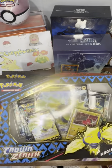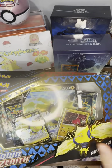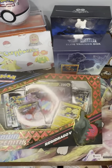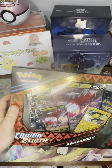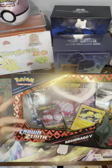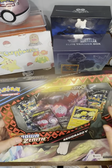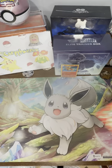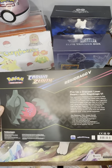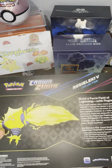So this is the Regieleki collection. It comes with four booster packs of Crown Zenith, comes with Regidrago, and Regieleki V, and of course the Regieleki V Jumbo card. And then we have the Regidrago V collection. Again, the Regidrago V on the front and the Regieleki. I'm not really sure why they reversed them, but whatever. Here's the Jumbo pack, here are four booster packs. And here is the other one, the Regieleki.